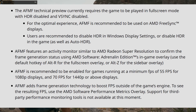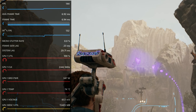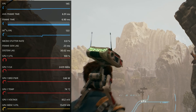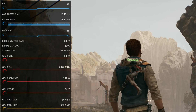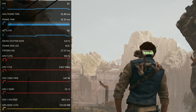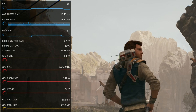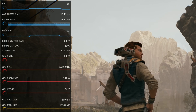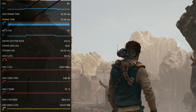I've kicked on Fluid Motion Frames and you'll notice my frame rate is now in the 140s. If I go ahead and kick that back off, you'll notice that my frame rate will be closer to 80. So it's almost doubling my frame rate. It does take a bit of a hit on the base frame rate for processing, and then doubles it. This is frame interpolation.